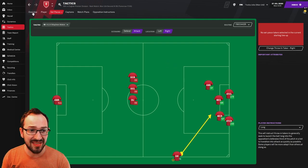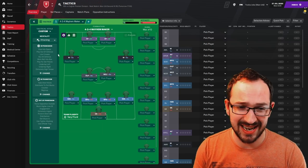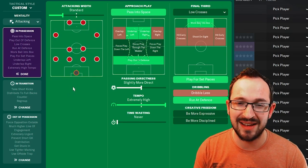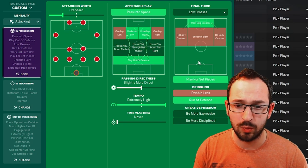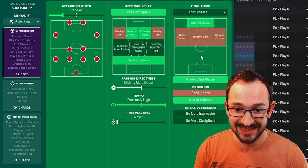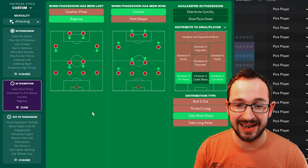Back to the tactic - the mentality is attacking. In possession, you're looking at standard attacking width with pass into space. On the approach play: underlap left and right, play out of defense, slightly more direct passing directness with an extremely high tempo, low crosses in the final third, work ball into box, play for set pieces, and run at defense.